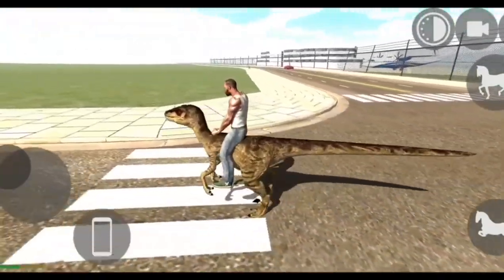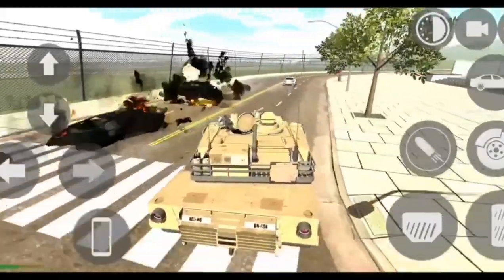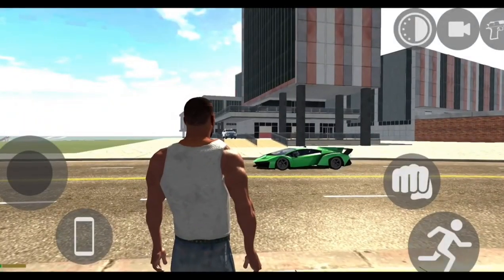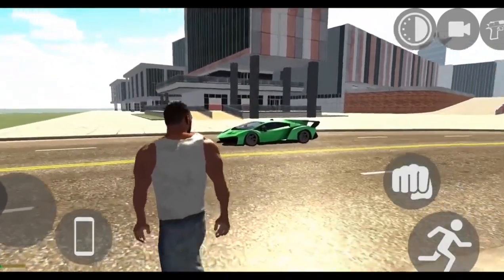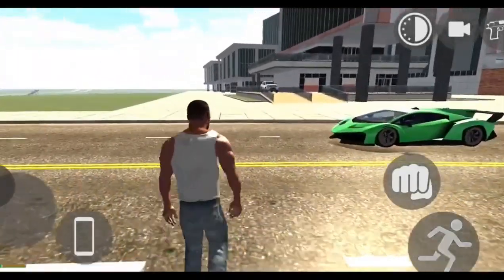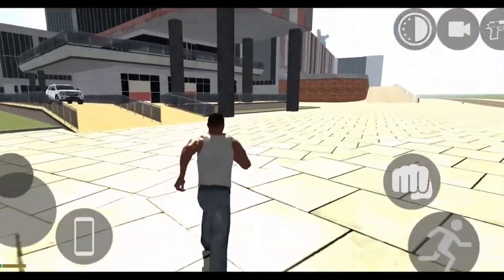Hey guys, welcome back to my channel. Here you can see the new update of Indian Bike Driving 3D. In this update you will get a lot of new things. This is a new building, and here we will get the Endeavor car. You will also get the option of T-Rex and Mini T-Rex, and you will get the option to play this game.